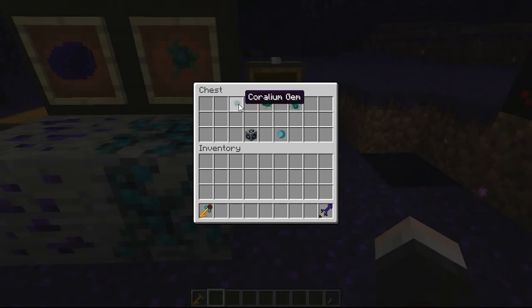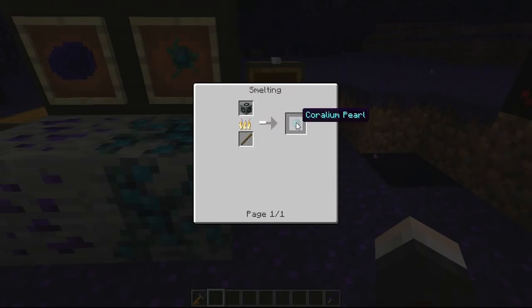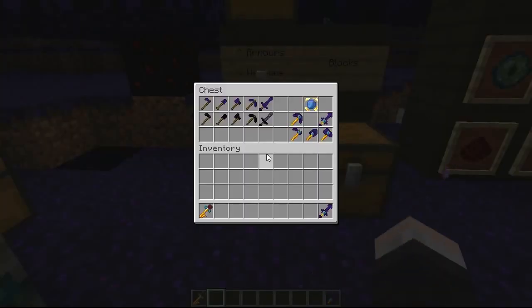You can actually fuse Coralium gems together: put two in a crafting table and they merge into Cluster A, then do the same with three to make Cluster B. You can go all the way up to H. To make Coralium infused stone, fuse six stone and three separate Cluster B's of Coralium gems in a crafting table, then stick that into a furnace to get a Coralium pearl, which is used to craft some really cool buffed items.